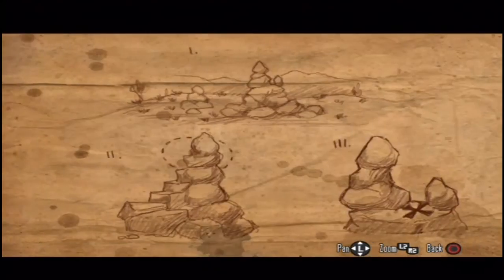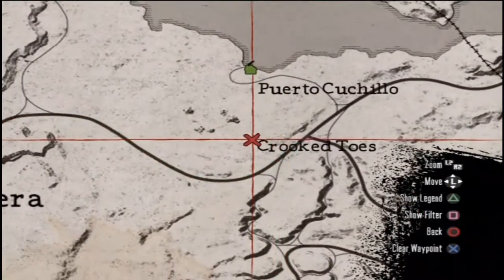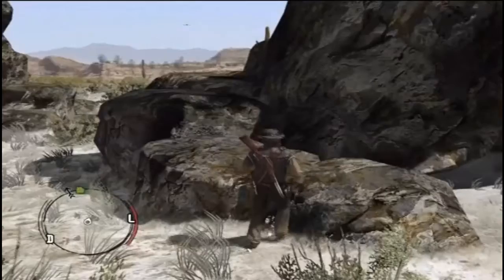The second treasure, which we get from that first map, is located on that rock structure right there. It's by Crooked Toes — right where I'm at, above the O. First O in Crooked Toes, it looks like.